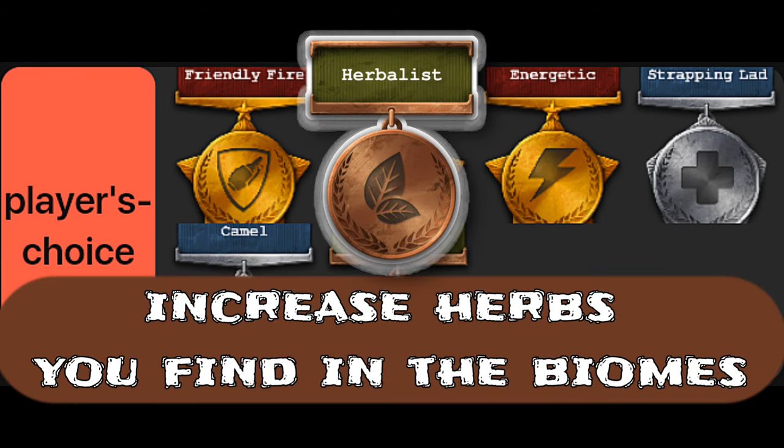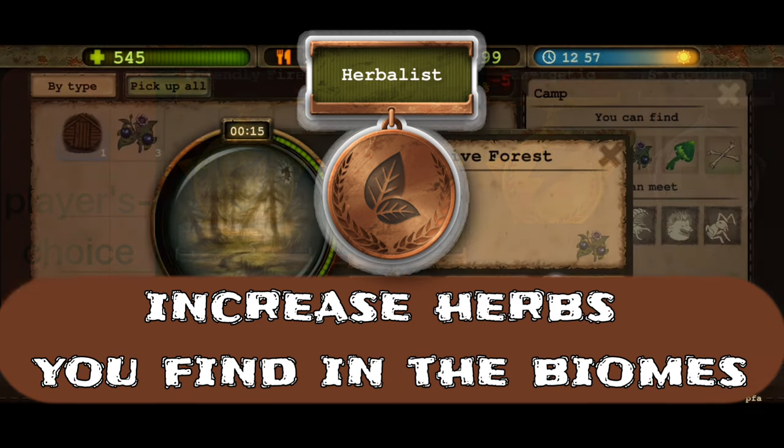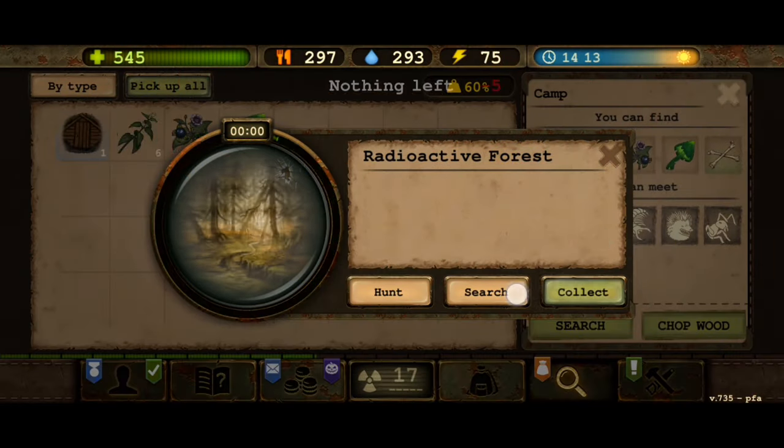Finally, the Herbalist perk increases the herbs or plants you find in different biomes, such as mushrooms. However, this perk does not apply to strange mushrooms.